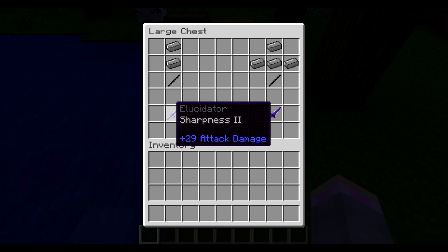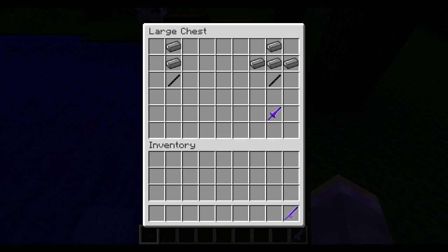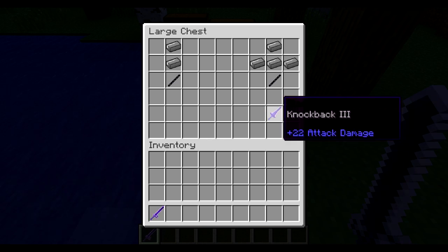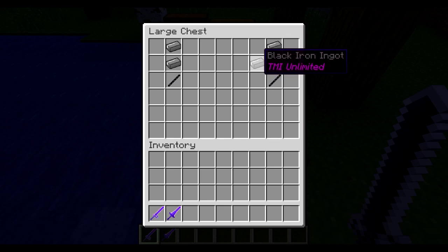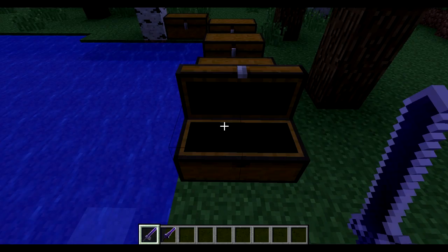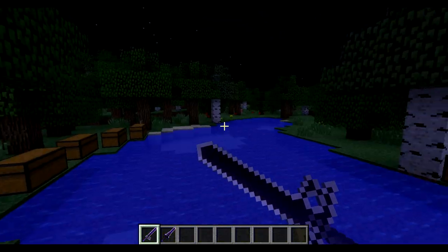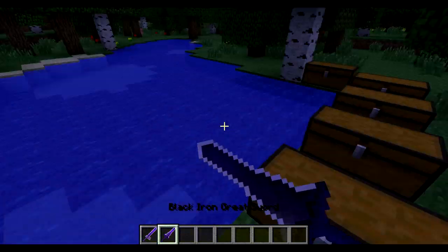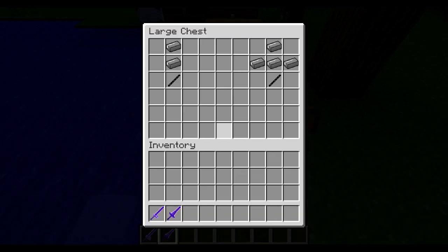The other item is the Elucidadr — I cannot pronounce that. It is made by a Dark Handle and two Black Iron Ignits. The other one is the Black Iron Greatsword with Knockback 2, made with a Dark Handle and four Black Iron Ignits. They both look like this. Pretty cool — I like them.